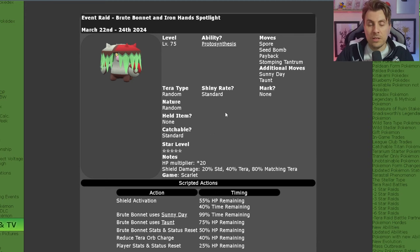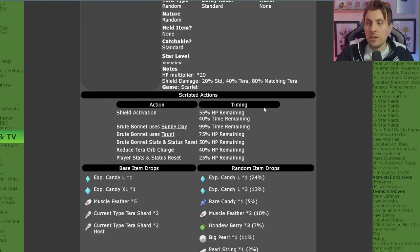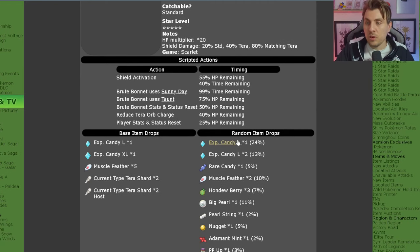No held items and no catch limits on this one. The notable scripted turns in the raid to watch out for: at 50% of its health it removes the stat drops on its side of the field, and at 25% of its health it removes the stat boosts on your side of the field. Those are the two really big notable turns to watch out for in this raid.